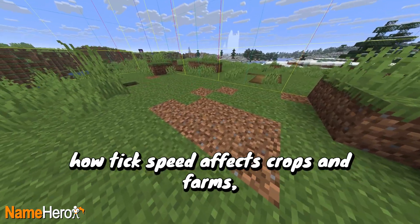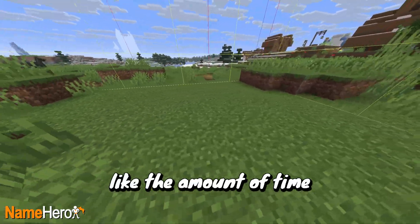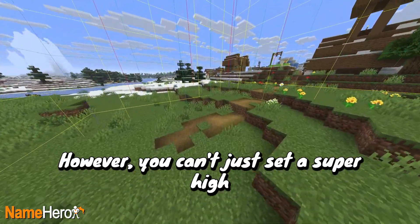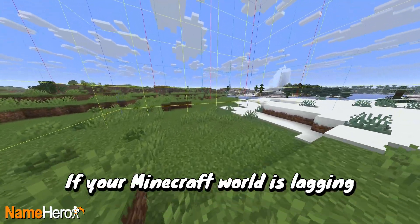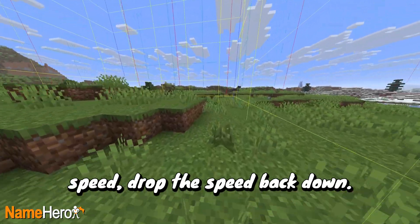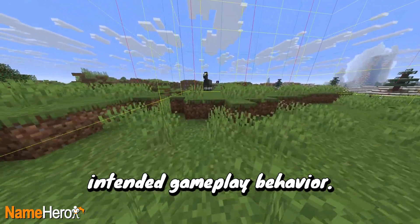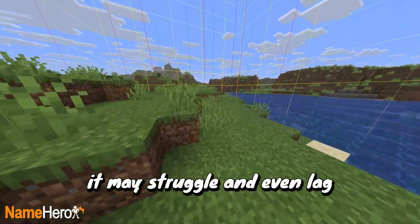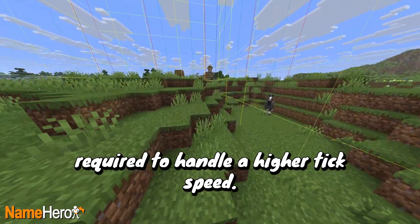While we already mentioned how tick speed affects crops and farms, it can affect other things too, like the amount of time it takes for dirt blocks to grow into grass. However, you can't just set a super high tick speed and expect everything to run flawlessly. If your Minecraft world is lagging after you increase its tick speed, drop the speed back down — increasing tick speed means messing with Minecraft's intended gameplay behavior, and depending on the power of your device, it may struggle and lag with the faster processing required.